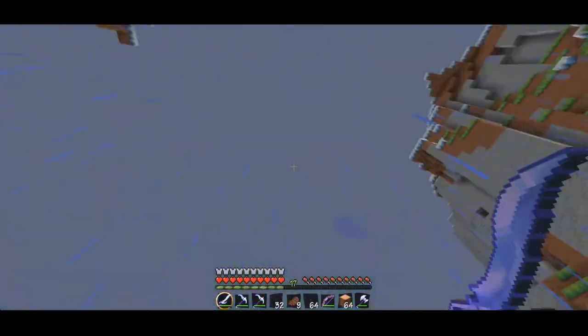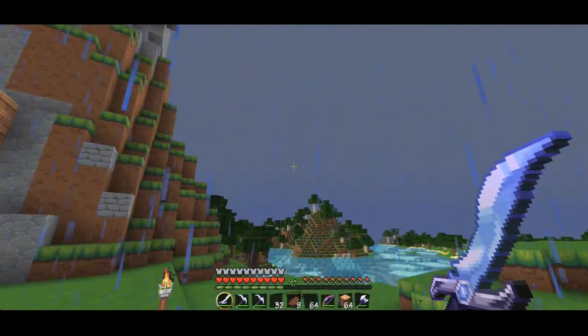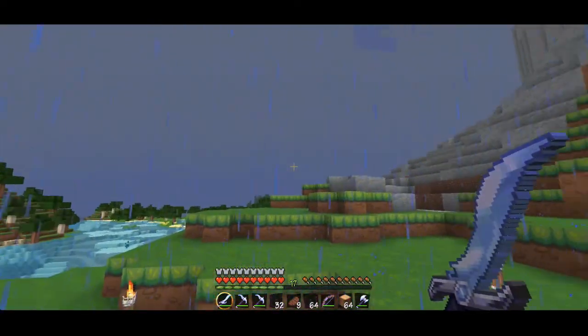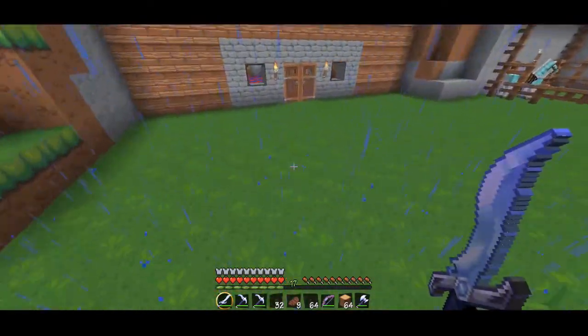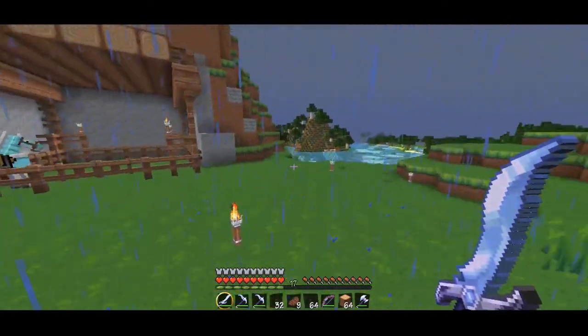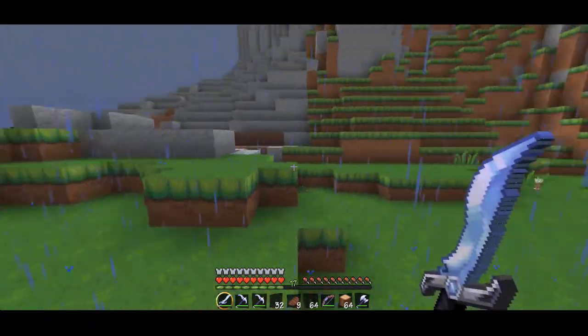So what we're gonna do today — oh my gosh, it just starts raining right in the middle of my — land trump's way to rain on my parade. But anyway, yeah, we're gonna be building a villager breeder spawner thingy today.